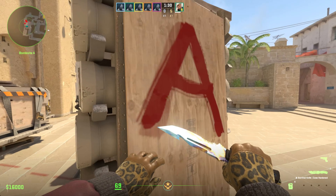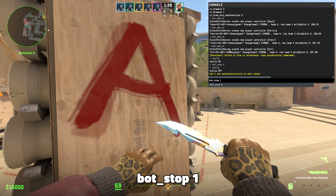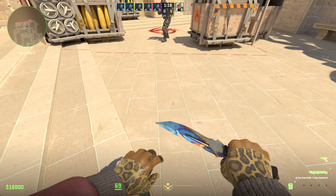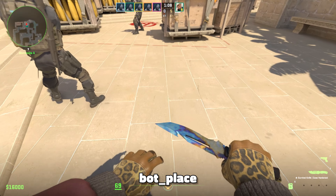To get the bots to stand still and stop shooting before placing them, type bot_stop 1. Placing bots is very simple too — fly over to wherever you want the bot to be standing and type bot_place.